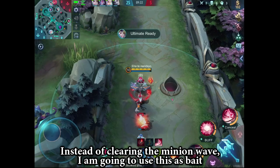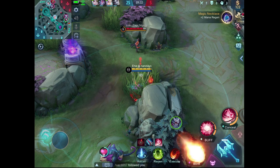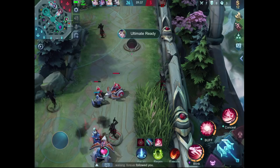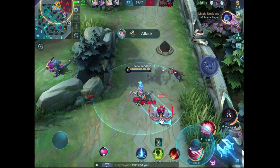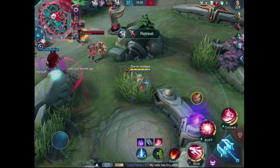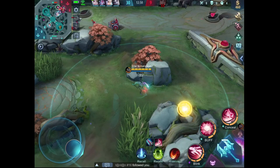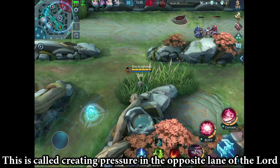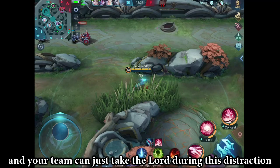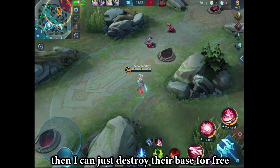Instead of clearing the minion wave, I am going to use it as bait, because I am almost 100% sure that one of the enemies would fall for it, especially their carry. This is called creating pressure in the opposite lane of the Lord, so the enemies are forced to defend the opposite lane and your team can just take the Lord. And by the time they try to contest it, it's going to be too late already. And if they decide to contest the Lord instead of defending the lane, Natalia can just destroy their base for free.